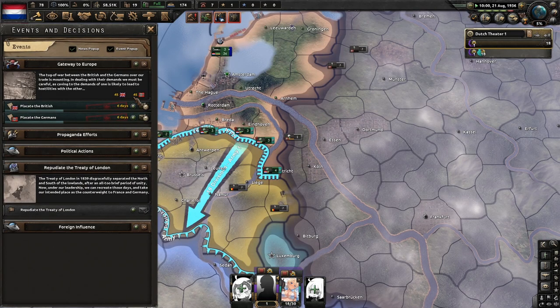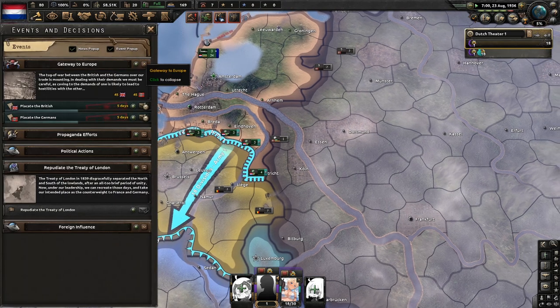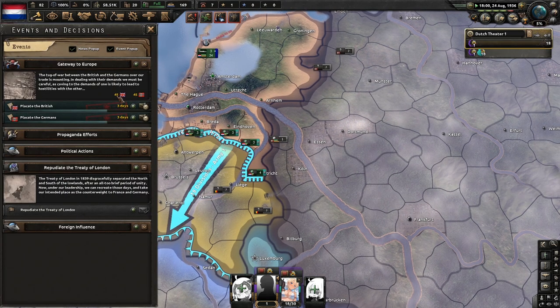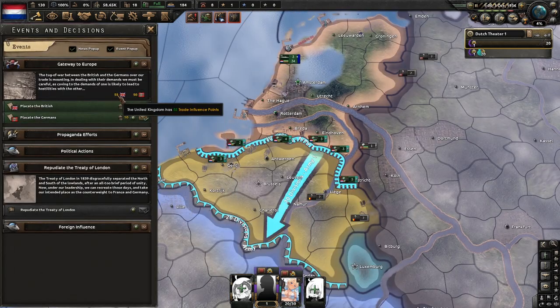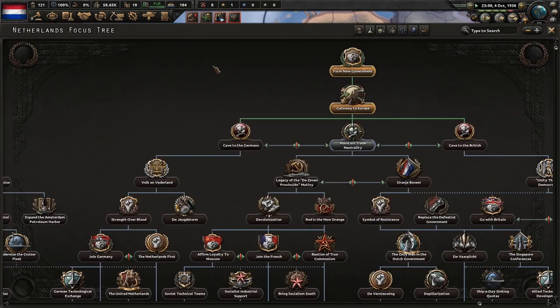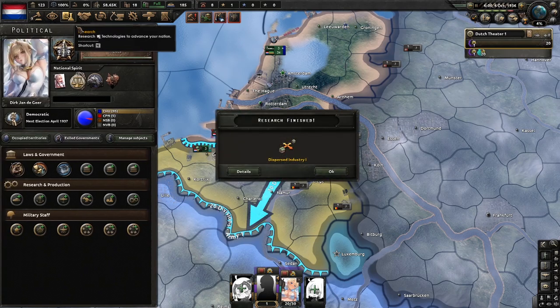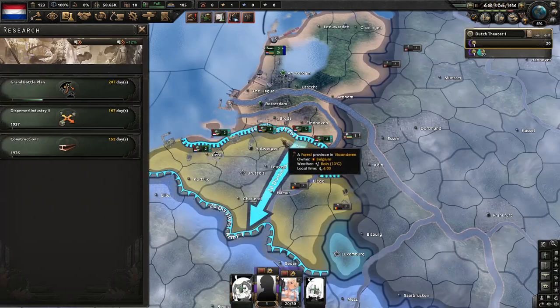This should be the last one we have to do, unless Britain starts doing the placating — which they shouldn't. The British had pulled over by five, so we'll put the Germans up by five. They're both finished, so what we'll do is disperse two and construction one.